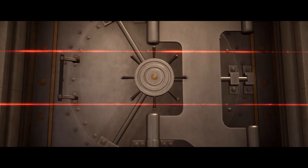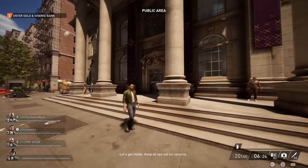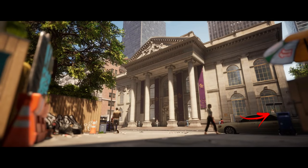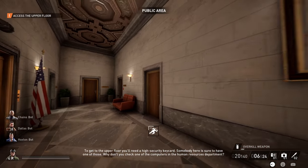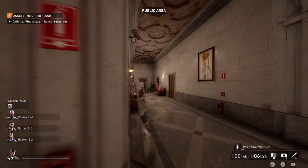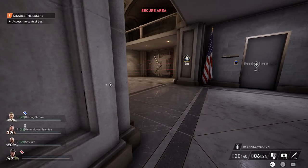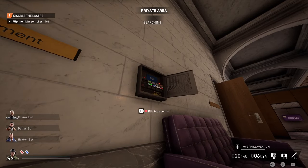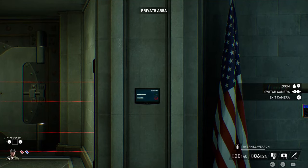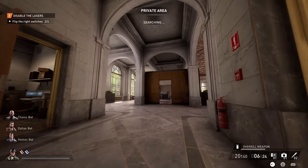A couple of tips for Golden Shark: the red keycard will always be in the same room as the employee, and you can check if the employee is in the first room by looking through the window. Sometimes you'll also spot them in the cutscene. You can also use a motion sensor in the second room, though you won't see him right away every time. When it comes to flipping switches, use your micro cam — you don't have to go all the way back to the vault; just pull out your camera, zoom in to see the switch state, flip it, and move to the next.